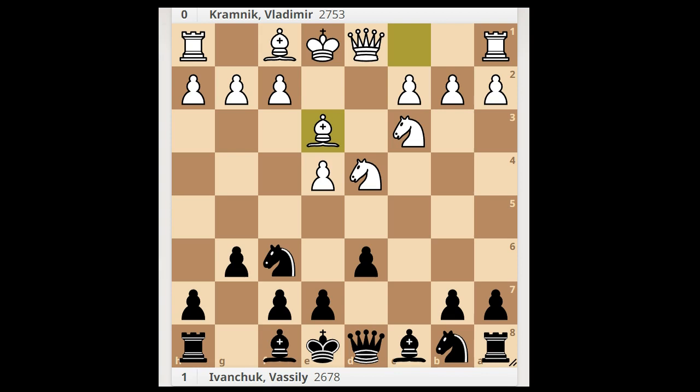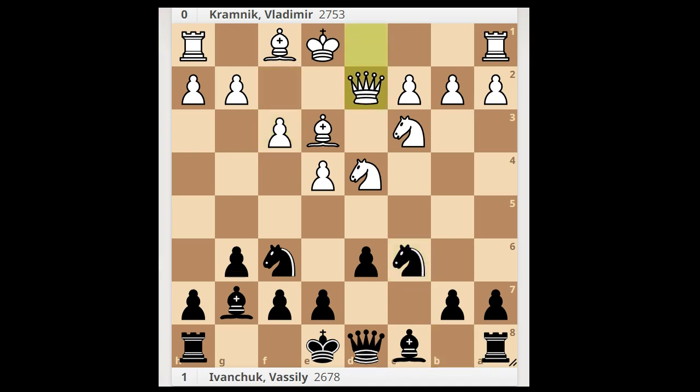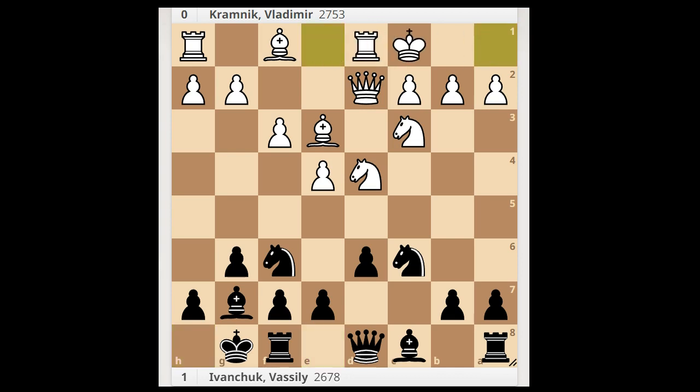Be3, Bg7, f3, preparing the Yugoslav attack. Nc6, Qd2. Ivanchuk castled kingside and Kramnik castled queenside. Black to move. Ivanchuk played d5.